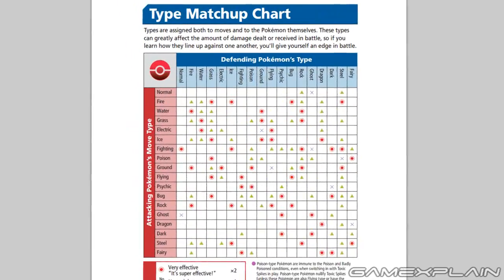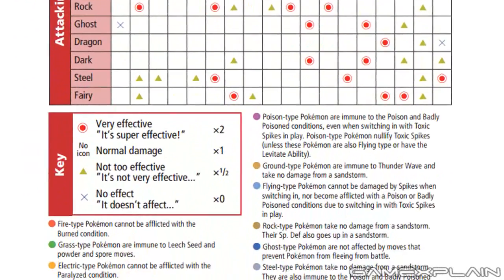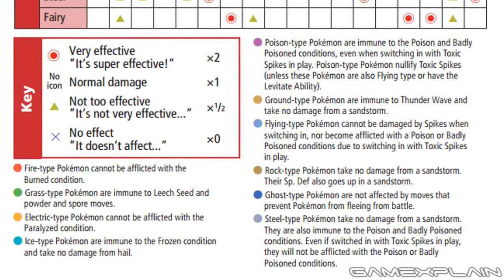The new type chart also shows which types are immune to certain status effects. Fire types cannot be afflicted with a Burn status, while Electric types can't be paralyzed. Grass types are immune to Leech Seed and Powder or Spore moves. Ice types cannot be frozen and aren't damaged during the Hail condition. Poison types are immune to poisoning conditions, and they can even nullify Toxic Spikes — unless they are also a Flying type or have the Levitate ability.